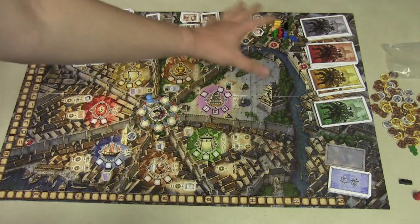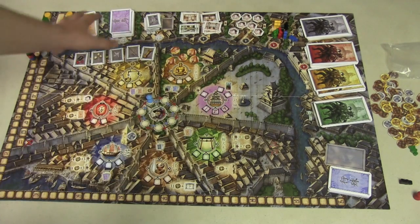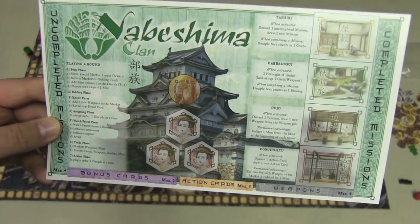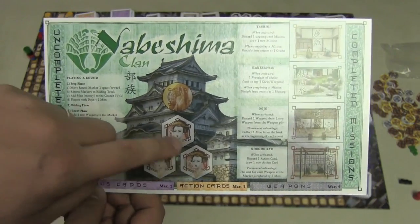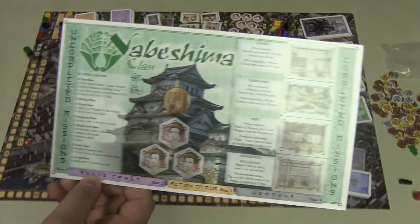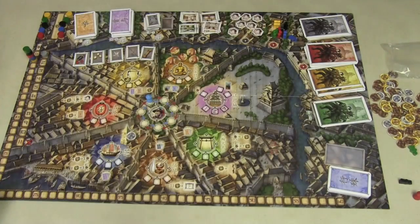Here's the board, which is a splash of color. This is the city that you are working with and there are different pieces all around the board. I'll try to give you an overview of the rules. Each player is going to start with a player board that shows your clan and tells you what to do. It also has spots for your Geisha, a blessing token, places to build different things, and spots for missions and cards — it tells you how many of each type you can have.